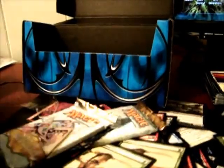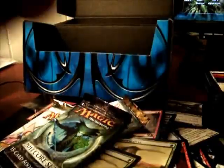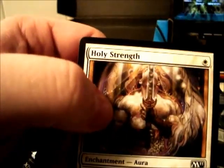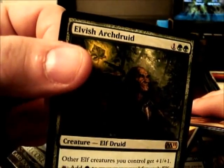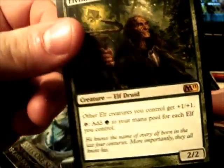We'll start off with the 2011 Core Set. Titans are the big cards in these. Another Garruk's Companion, Scroll Thief, another Horror — and of course most of these are going to be doubles by now since they're all commons. That's my fifth Terramorphic Expanse. Cockatrice, Harbor Serpent, Holy Strength, Tomb Scour, Armored Ascension, Shiv's Embrace, Back to Nature. And my rare or mythic — Elvish Archdruid! Other elf creatures you control get +1/+1, tap to add green mana to your pool for each elf you control. Nasty elf combo card. Swamp and a rules card.